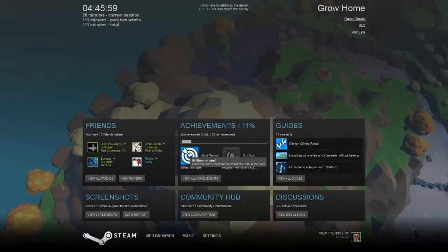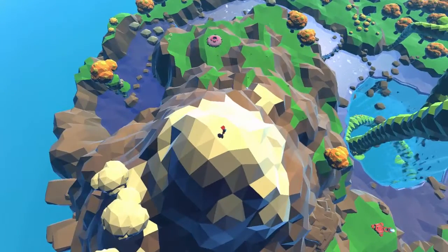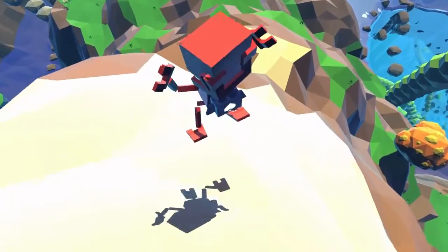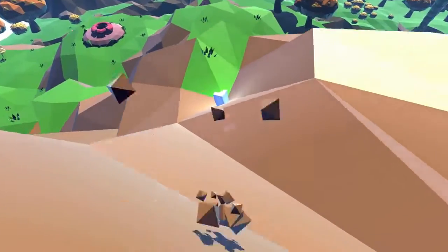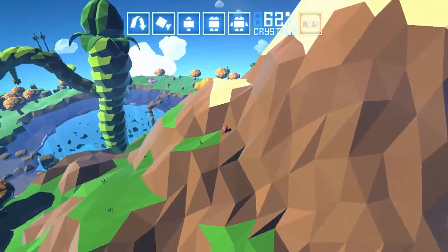Make the toro creature fall down the hole in the cave. So he fell down on his own because I removed the debris — oh, there's a crystal. Because I removed the debris and made him fall down the hole, since he's just wandering around. Let's just go get this crystal here. Camera's a bit janky sometimes. 62% — not bad.